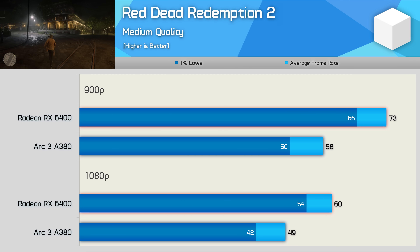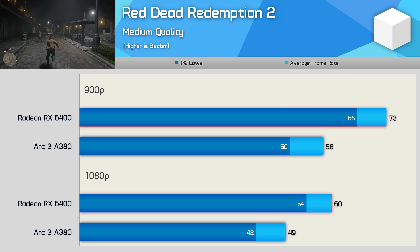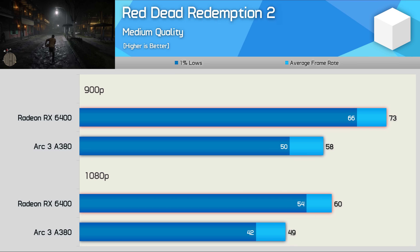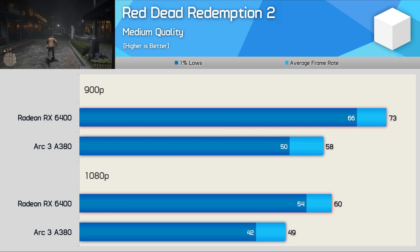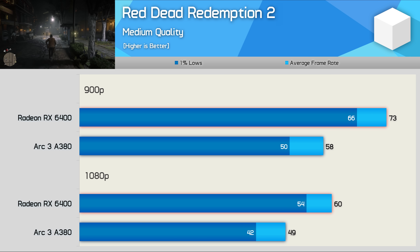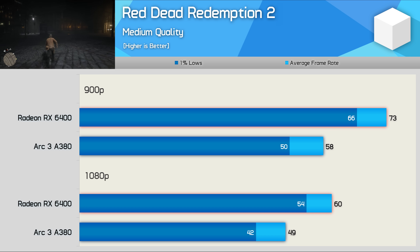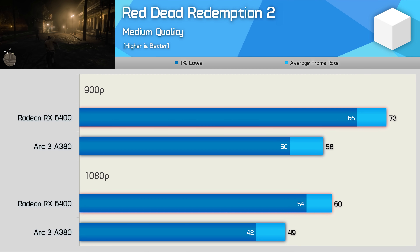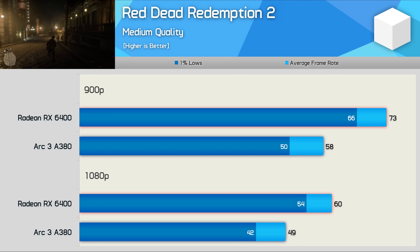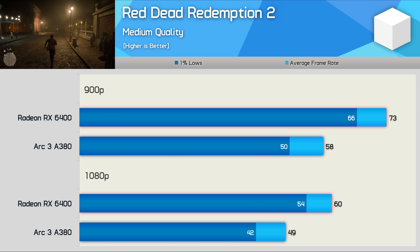Moving on to Red Dead Redemption 2, I ran into more driver-related issues. The Vulkan API caused crashes — it was possible to run our benchmark but it took a number of passes as the game was completely unstable. DirectX 12 did appear to run without issues, so the A380 was benchmarked using DX12 while the RX 6400 was tested using Vulkan. The end result was a 26% performance advantage for the Radeon GPU at 900p, and 22% at 1080p.